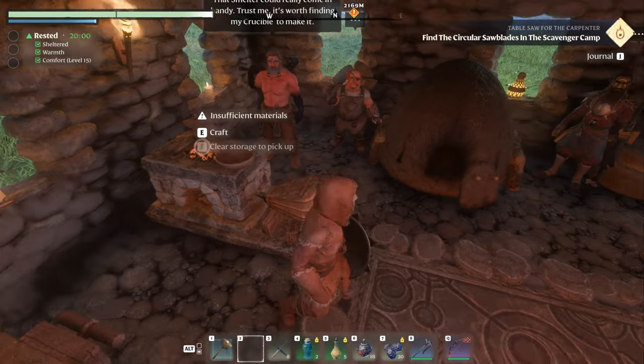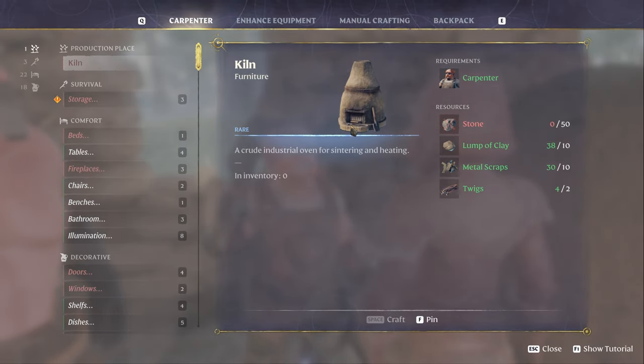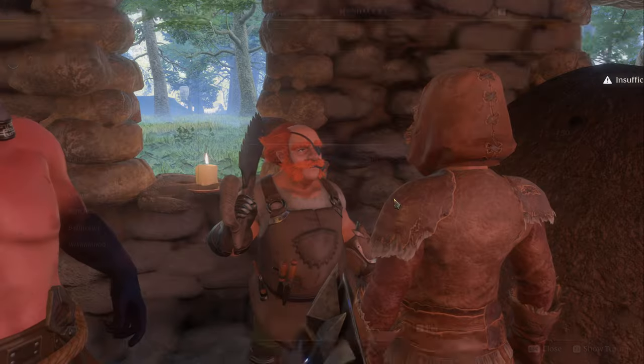This is going to take some steps. Step number one is you have to have this guy — he's the carpenter. You have to build the kiln, but you need clay to build the kiln.